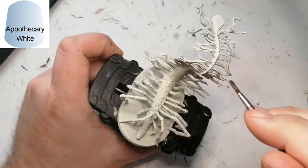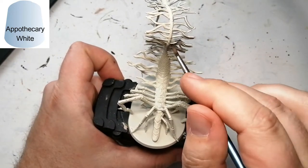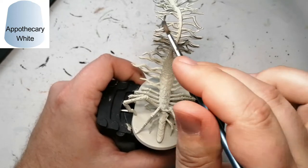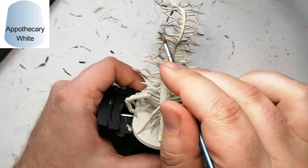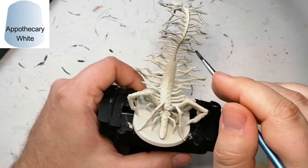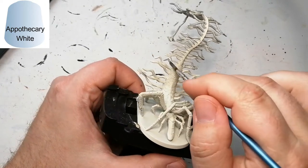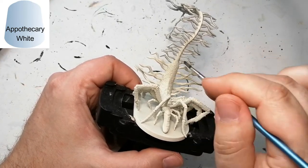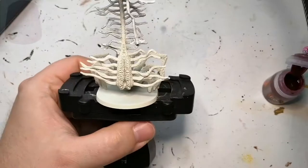I wanted this to pop a little bit more and I will do some dry brushing over them later on. I'm also doing another Bloodborne because I want to finish painting these guys off, and then I will move on to other projects after that. Stay tuned for more videos. The next contrast color we're going to use is Volopis Pink.